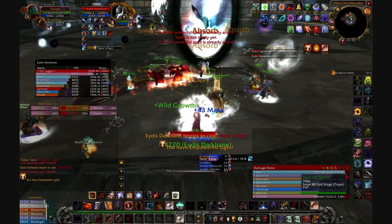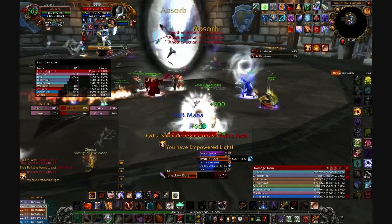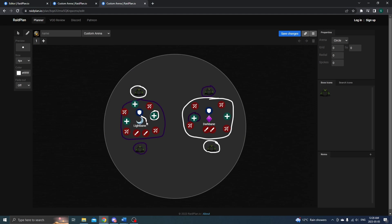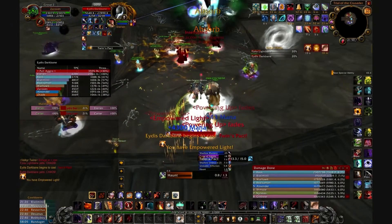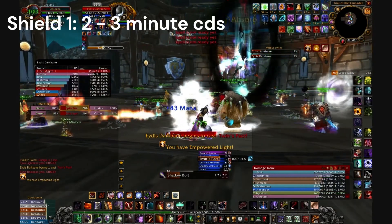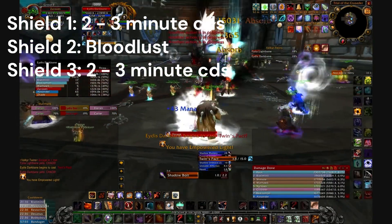When either Valkyr gains a shield and begins casting Twins Pact, all ranged DPS of the same type must swap and help DPS the shield down to prevent the cast from going off. For example, if Fjola Lightbane gains Light Shield and begins casting Twins Pact, all light-attuned ranged DPS must interact with the dark portal and help burn the shield down. Once the shield has been broken, those same ranged DPS swap back to the dark state and continue DPS on their original target. If your raid is struggling to do enough damage during the shield, have your DPS hold their cooldowns — send DPS CDs on the first shield, Bloodlust the second shield, then 2–3 minute CDs should be back up in time for the third shield.